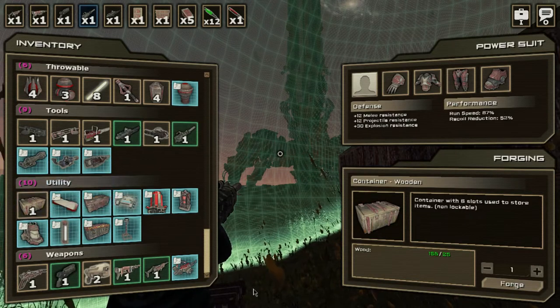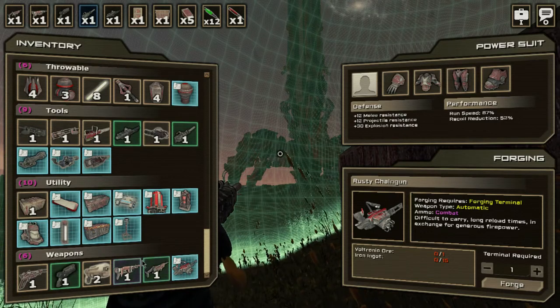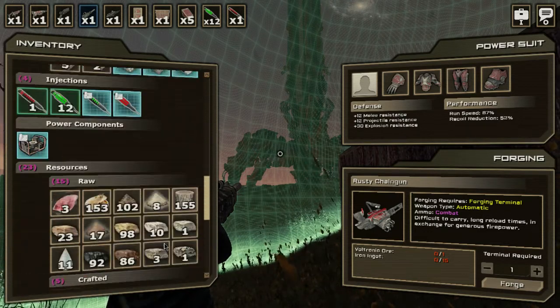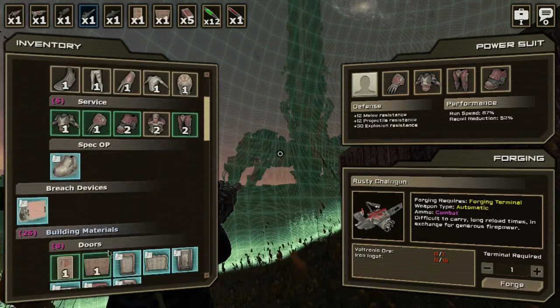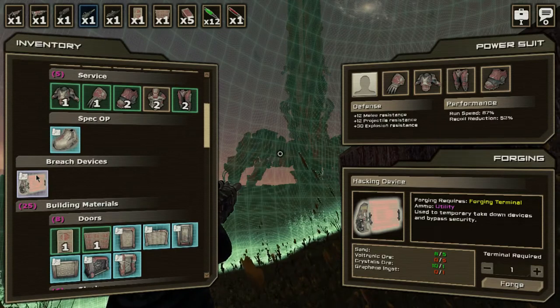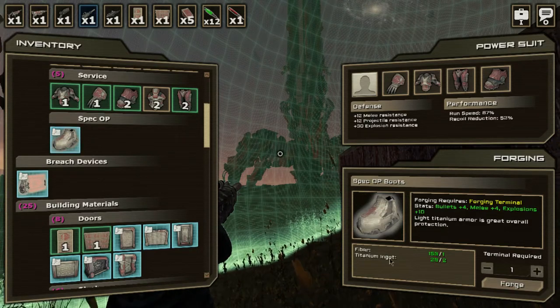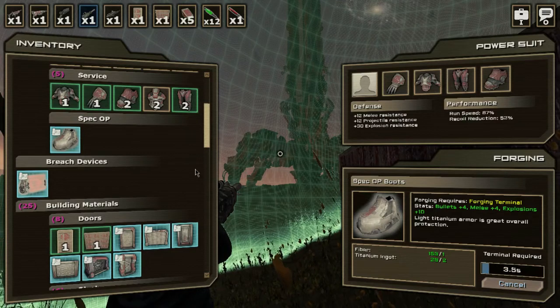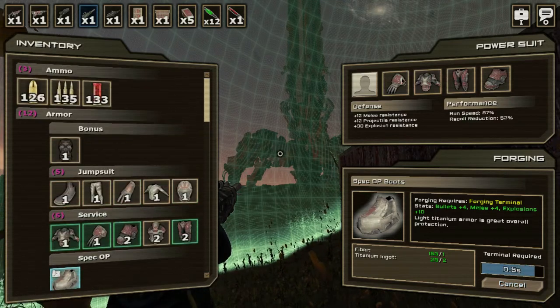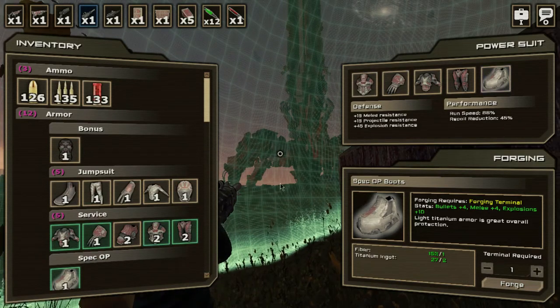We have a wooden container which is good for storing lots of stuff. There's a rusty chaingun — a lower level one, so they probably make different levels of these guns, which is exciting. Oh, a breach device — used as a temporary takedown device to bypass security. And spec op boots — we can make them now, let's do it! Let's build these upgraded boots.